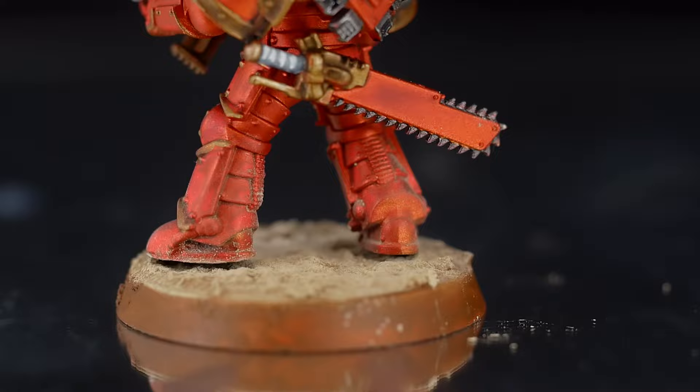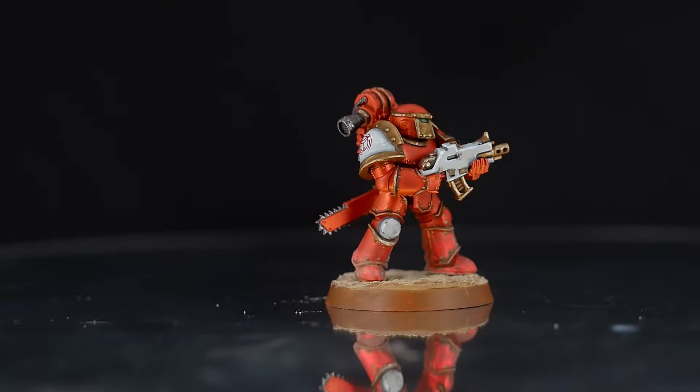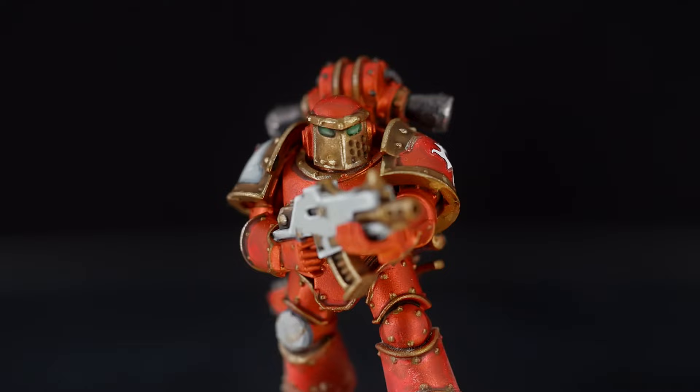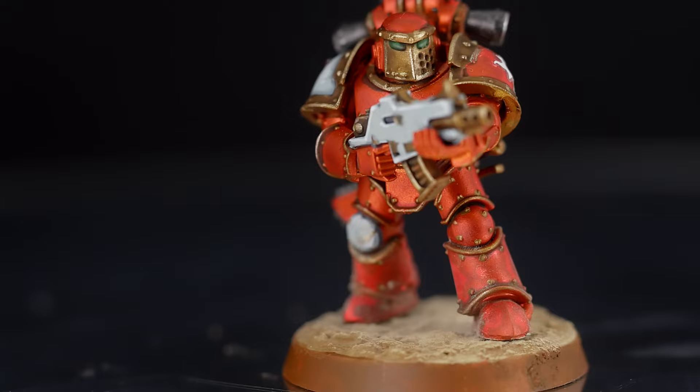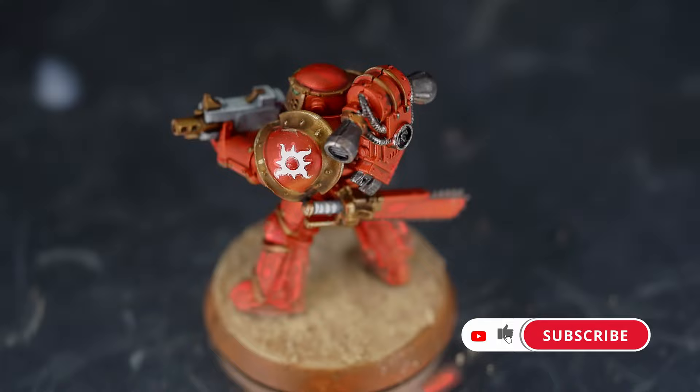And there we have our Thousand Sons legionnaire. I get a couple of questions asking about how I attach models to bases - I just use a little dab of super glue. I find that so much easier than pinning. If it was a super complicated base then I'd probably opt for the pinning method using paper clip and super glue. I hope you enjoyed this video and can use these methods for painting your Thousand Sons army - you can even use this method for the 40K version, just replacing the red with a nice turquoise blue. If you enjoyed this video please like and subscribe. Next up we'll be doing a joint video of Luna Wolves and Sons of Horus - see you next time.